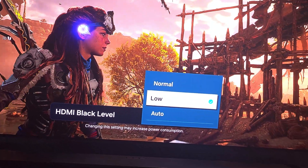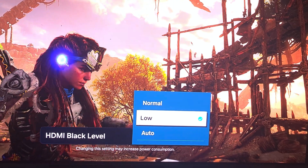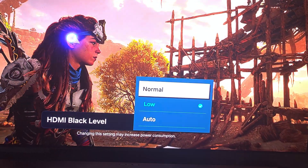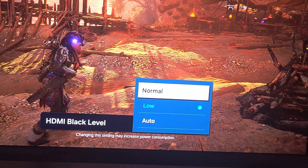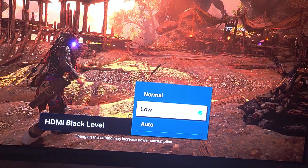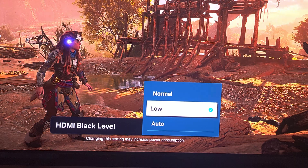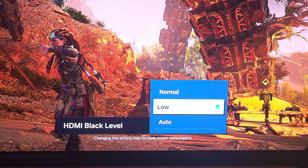I find the low black level setting is a trade-off: it should crush a little black and bright highlight detail, but the crush is so minimal for my eyes that I find it better to have a little more punch. Realistically, if you look into the sun you shouldn't see the small details around it anyway.